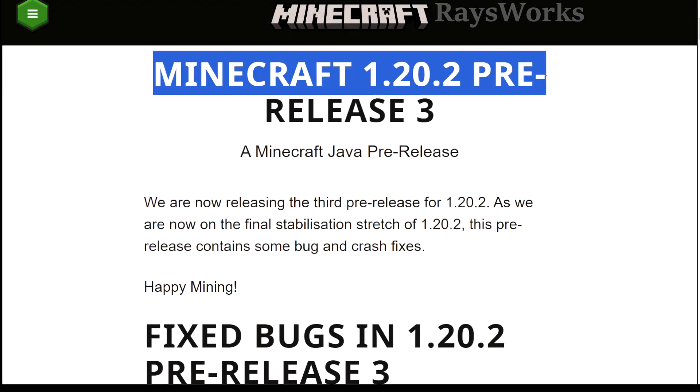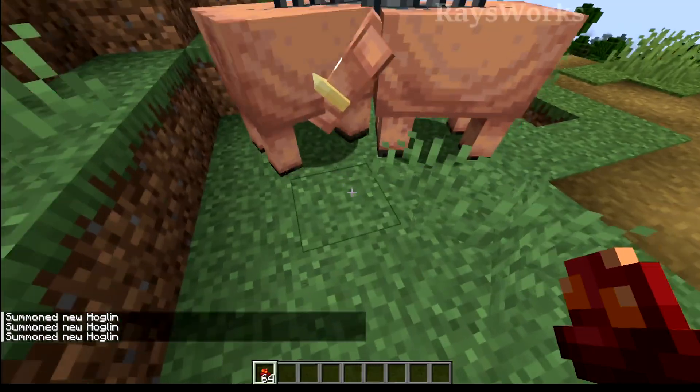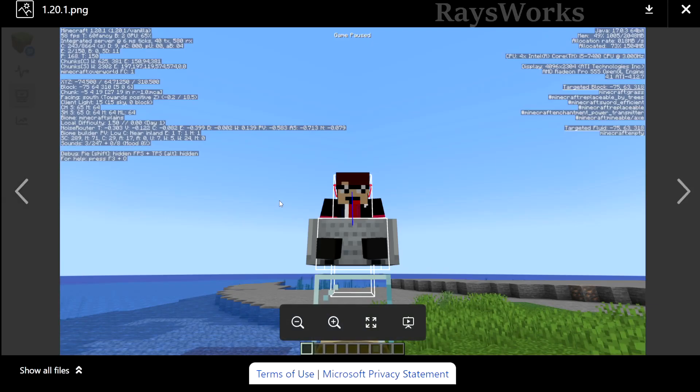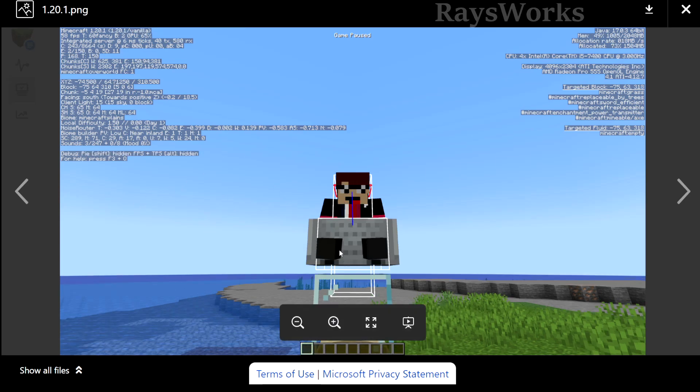Pre-release 3 fixed three bugs: hoglins could no longer breed, which broke in a previous snapshot; custom records without components had their attributes stripped; and the height at which players sit in minecarts was changed. In the last full release the player's full body was visible with some underneath the minecart, but snapshots accidentally sank players even deeper with just their head barely showing. They moved the player back up to match the original position.